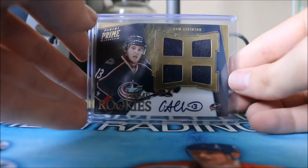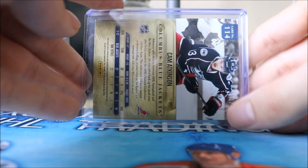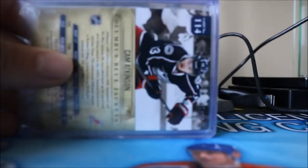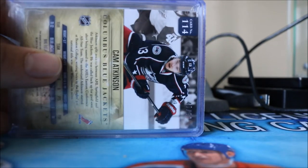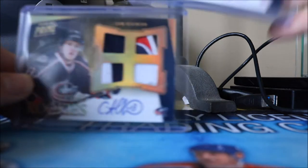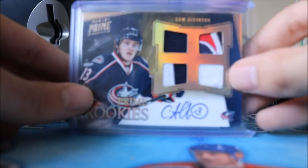Next up, we have his Prime Rookies — just regular Prime Rookies numbered to 199. We also have two of the Holo Silver Prime Rookies numbered to 50, and two of these Gold Hatch Autographs numbered to only 25.